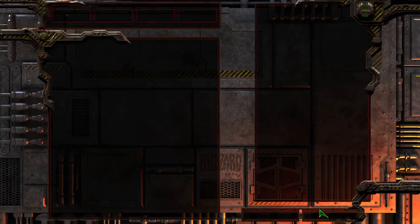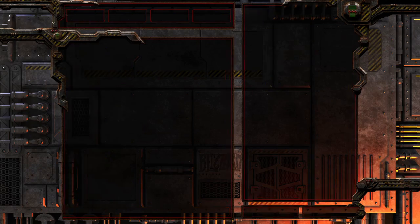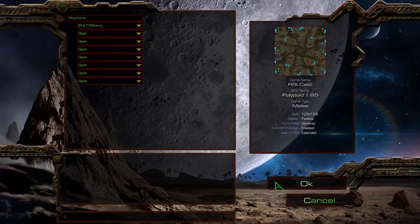Starting off pretty strong — I think CharactR will say, maybe let's not go bio for the rest of the games. Let's get gas earlier and make sure I don't get that gas stolen. What messed things up was the proxy gate. The SCV was there to take the gas; the probe just snuck in and took it. Marmo took a little while to get the minerals for the assimilator. Moving into game two of CharactR versus Marmotato, this time on Polypoid.